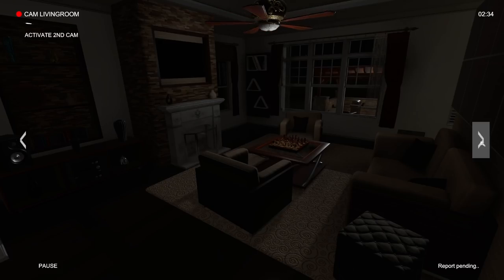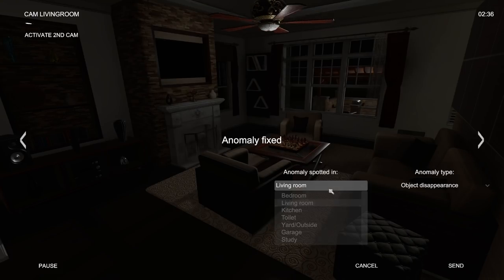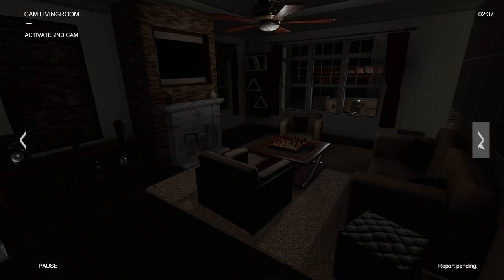Oh my God, we got one! Yes, yes, yes! What room was that? That was living room. Object disappearance — oh, we're in here! What was gone in here? What? What was gone? Were we looking here? What? You guys have to comment down below and let me know — but I didn't even see anything that was gone.